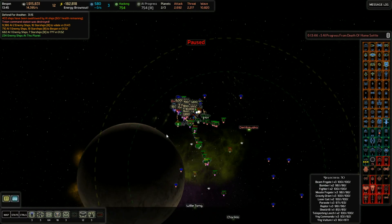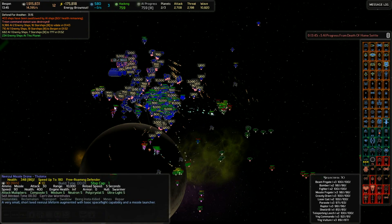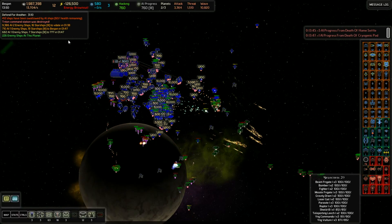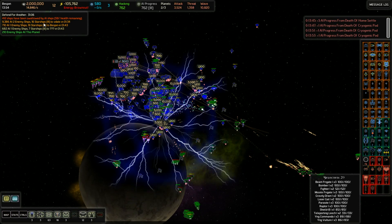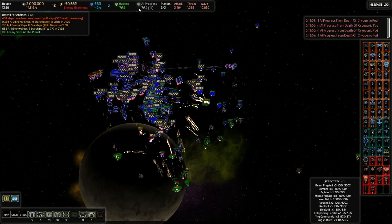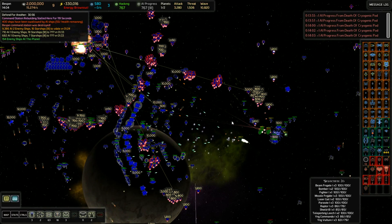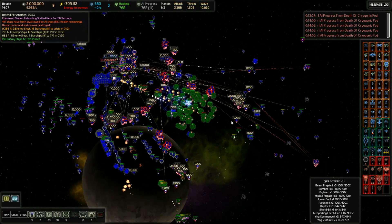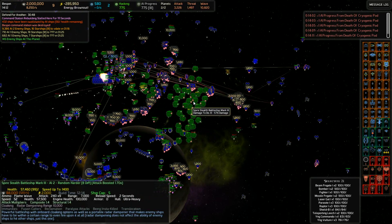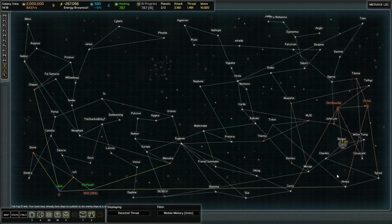Here we are in Bespin again. More ships have come in as they knocked out Chiriclo. We've lost power again because we lost another system. Triton just went down, and now is where we're starting to get really stupid. Almost 10,000 ships are coming to V-Day in one of the waves; the other ships are only in the 7,800 range. AI progress: 764 and rising. We're just trying to fight a delaying action, which is not really working. Bespin's gone.